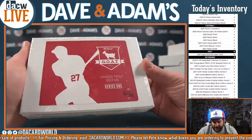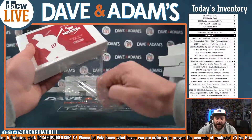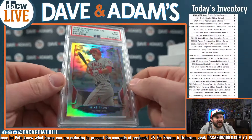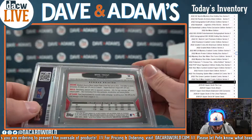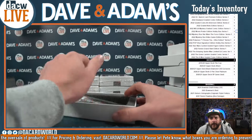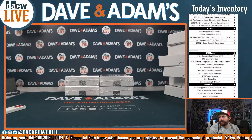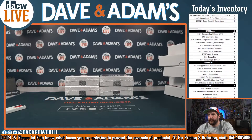Next up, we are going to have box 76 of 100. That is going to be a 2013 Bowman Chrome Mike Trout Refractor - a nice one there - PSA 9. Another nice early card. Box 76 is going to be entered as '13 Bowman Chrome.